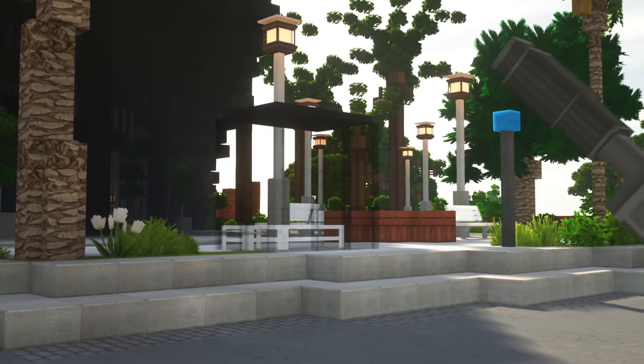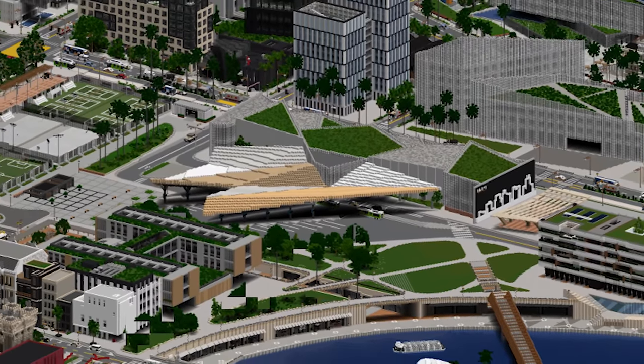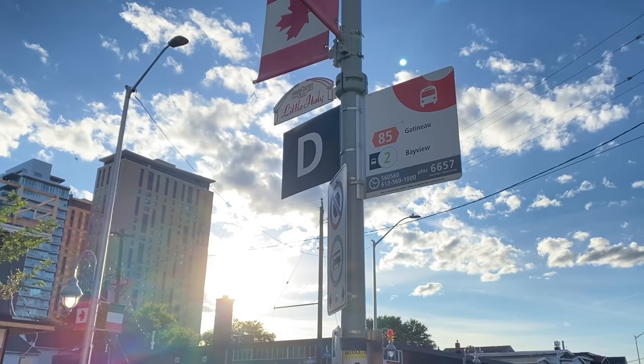You can have a lot of different types of bus stops. You can have small ones, you can have big ones, you can also have giant ones. Or you could just have a little sign on the side of a telephone pole.